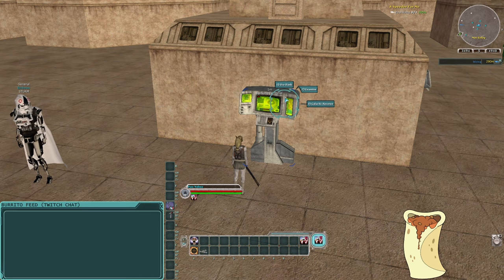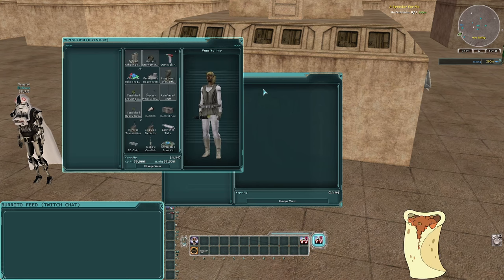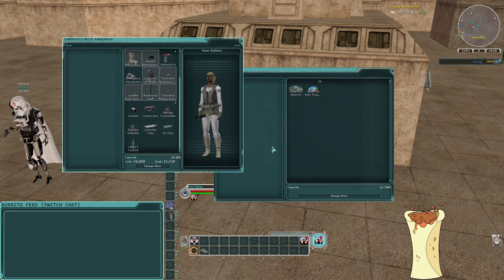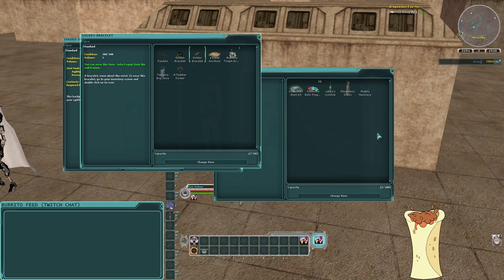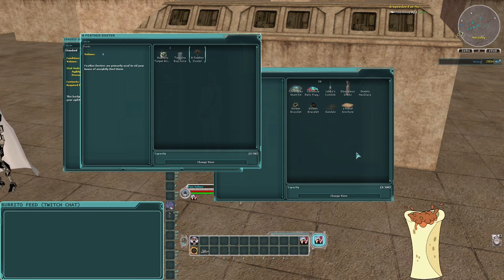The second bank option is the safety deposit box — a really good one. Your inventory opens up alongside the deposit box, which gives you an extra 100-item storage you can access from any bank terminal anywhere in the galaxy. Unlike a real-life safety deposit box, you can go to any bank terminal and access your items. So I'll throw in the carnival starter kit, these fragments, and some other things I don't want to carry right now.